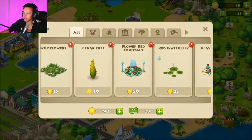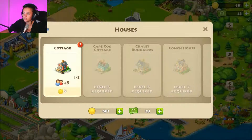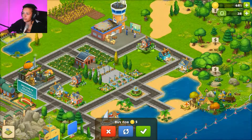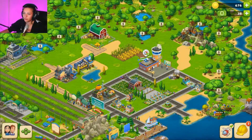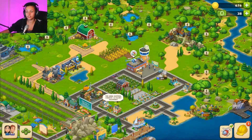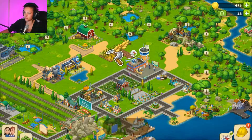Look at all the decorations we have — roads, pavements, wildflowers, cedar trees, flower beds, fountains. We've got a new factory to build, and more houses. I usually have my farming stuff in one area, factories close to it, and the town center over here — but maybe we can try organizing our town a little differently this game.